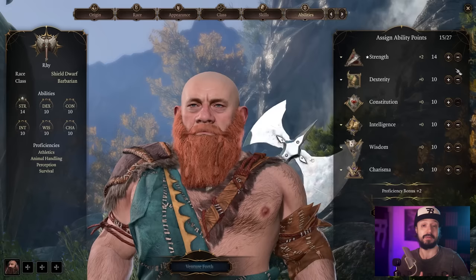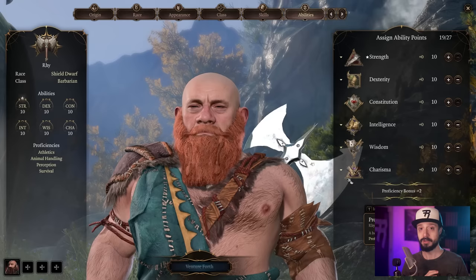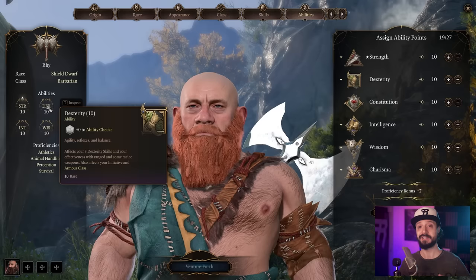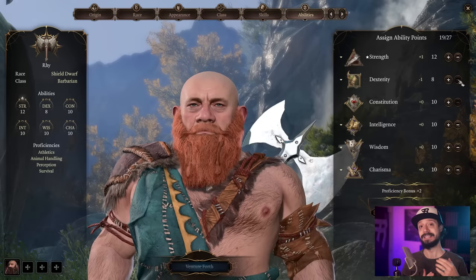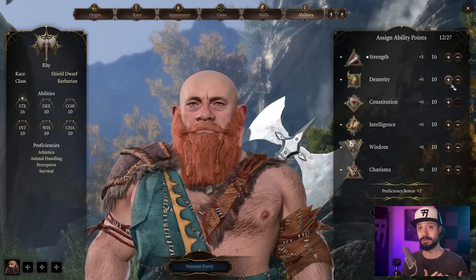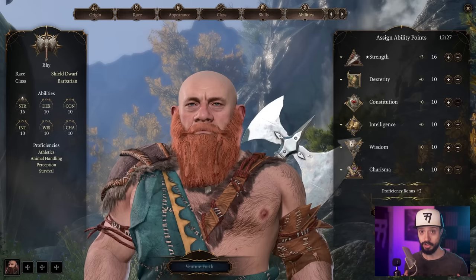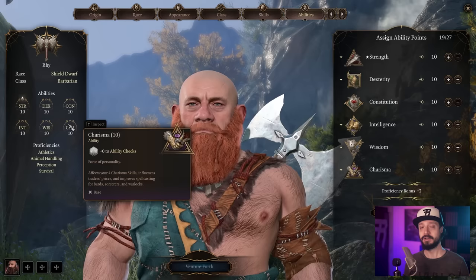Higher modifier is obviously better, and a penalty is terrible. Here's the clincher: 10 and 11 are both zero — you have to go up to a 12 to get a plus one. 12 and 13 are plus one; you need a 14 to reach plus two. Going downwards, a 9 and an 8 are both negative one. So a 15 in a score is no better than a 14, unless you plan to keep investing in that attribute to get to a 16. Don't bother putting a stat you won't keep boosting to an odd number.